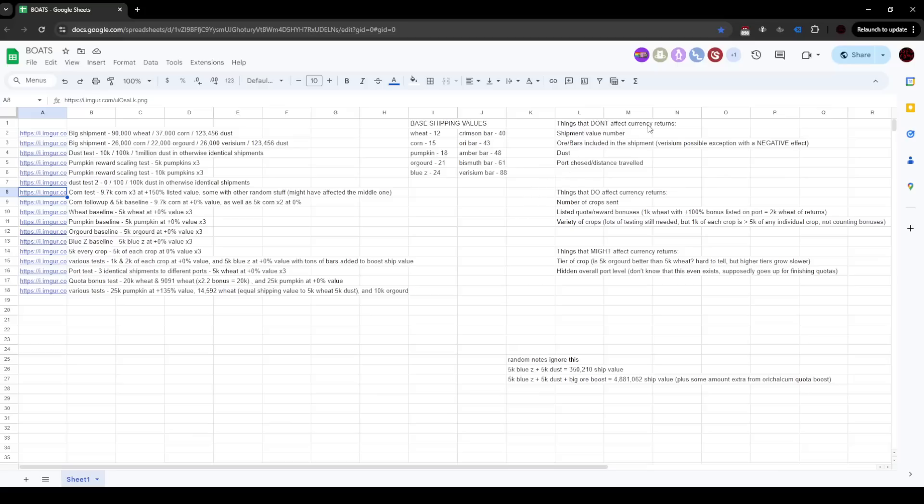The TL;DR quick version: things that do NOT affect your currency returns. These have seemingly zero effect whatsoever on the amount of raw currency you get back from a shipment. The shipment value number — when you put in more crops it will go up, but you're not getting more currency because the number went up. You're getting more currency because you put in more crops. The number itself seems to have no impact on currency coming back.